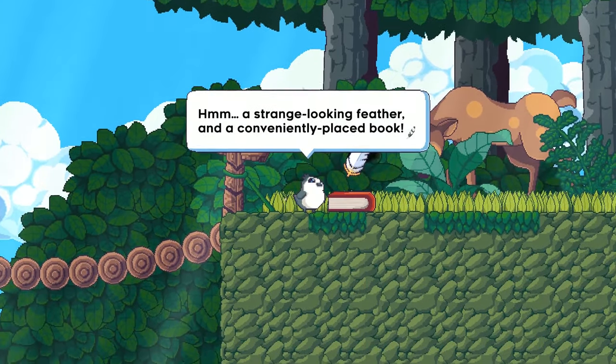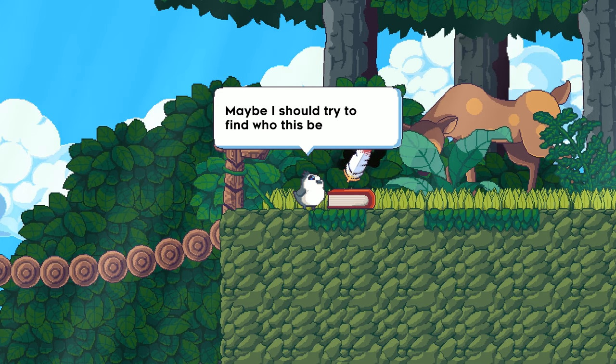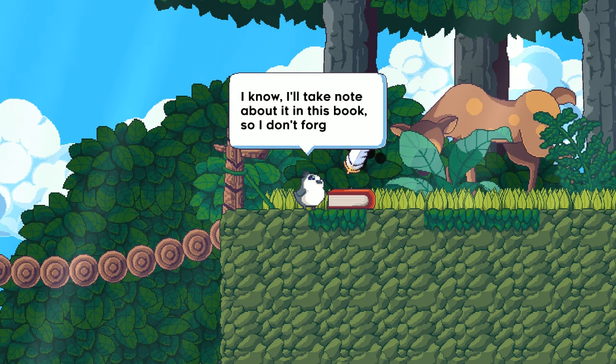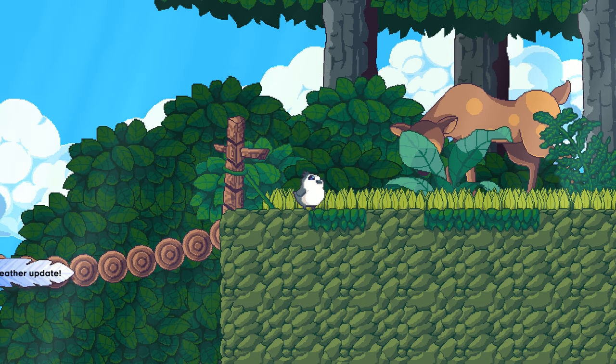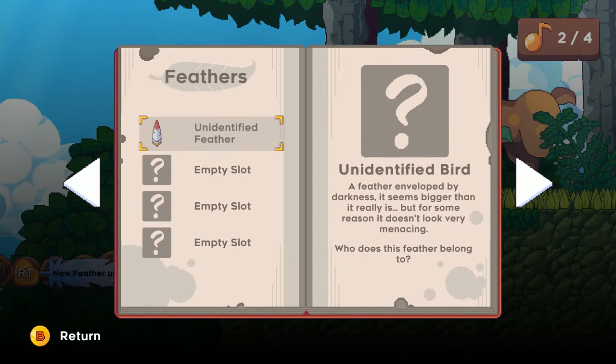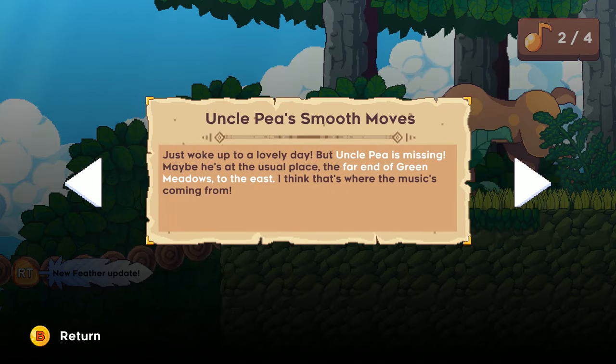A strange looking feather in a conveniently placed book. Maybe I should try to find who this belongs to. I'll take note about it in this book so I don't forget. I guess we can just take someone's book and start using it for our own needs. Unidentified feather - enveloped in darkness, seems bigger than it really is, but for some reason it doesn't look very menacing. I wonder who this feather belongs to - maybe a bird of prey.